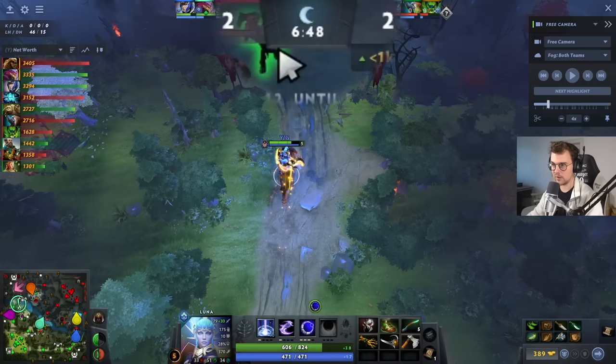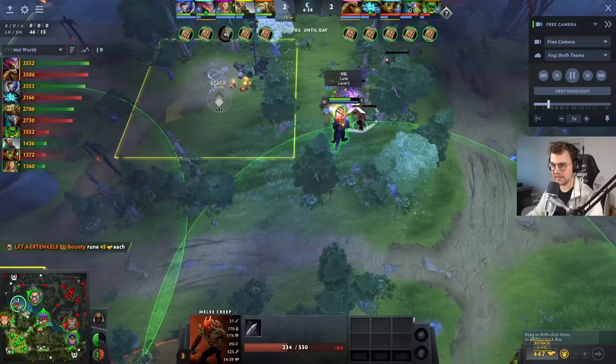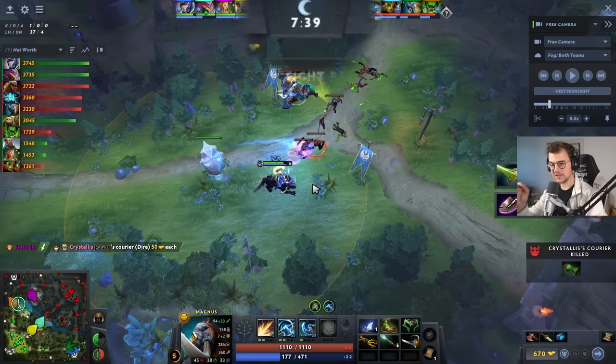It's 6:50, which means the next creep wave is arriving very soon. He sees both supports on the vision his courier is giving him, so he doesn't feel in any danger. He hits the lane creeps and starts running towards the jungle. Even before killing the camp, he's already posturing towards the left. The creep wave gets killed, the easy camp gets farmed. He farms to the left, which gives him another medium camp. Upon finishing this, he walks back to the lane. How much has he missed? Maybe one lane creep — but he gained two jungle camps.